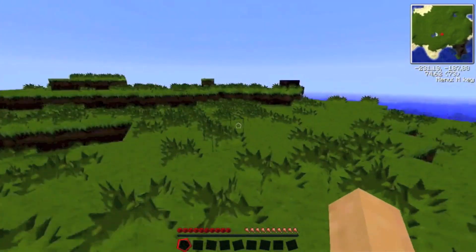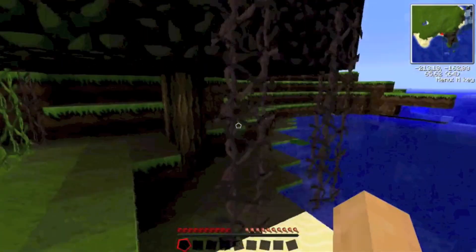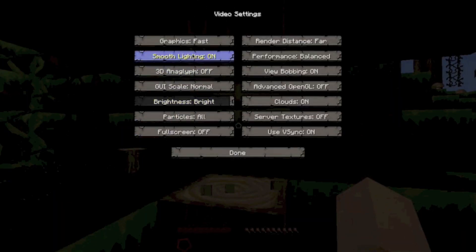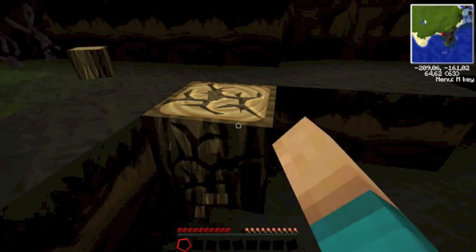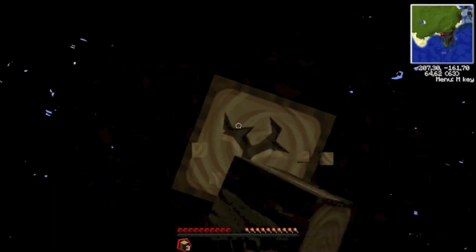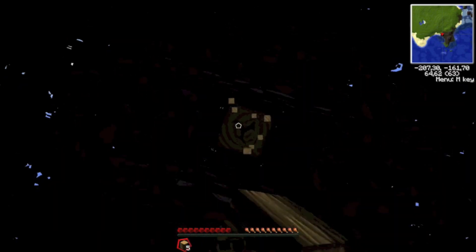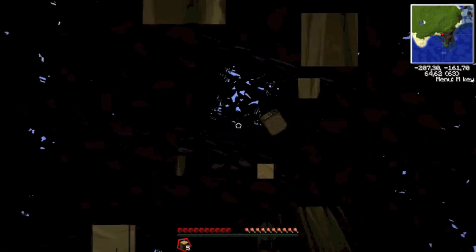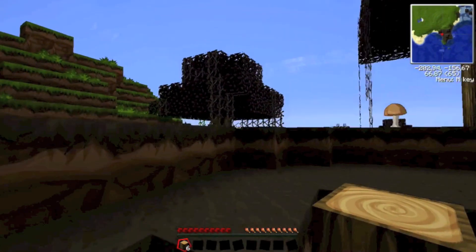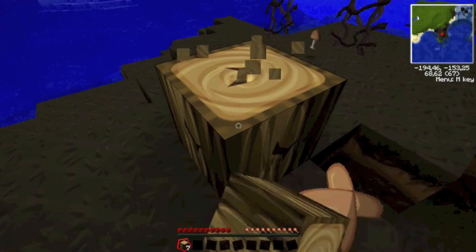First we need to get some wood — just the basic stuff. You can punch some wood. So yeah, this is Vaults as I said, and I'm using the Sax texture pack for Vaults — I can't say that correctly. This is my first time playing it. Oh look at the water, holy crap.